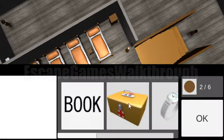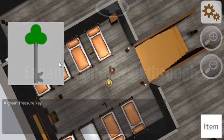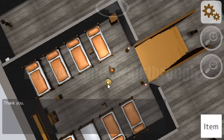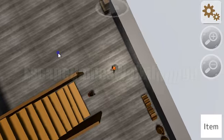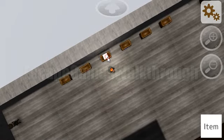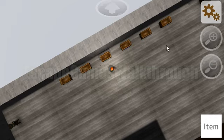We give the wristwatch to him and receive the green key. Now he wants a first aid box — we also have it and receive another coin. Let's go back downstairs. Here's the green chest we can open with the green key, so all the chests are now opened.